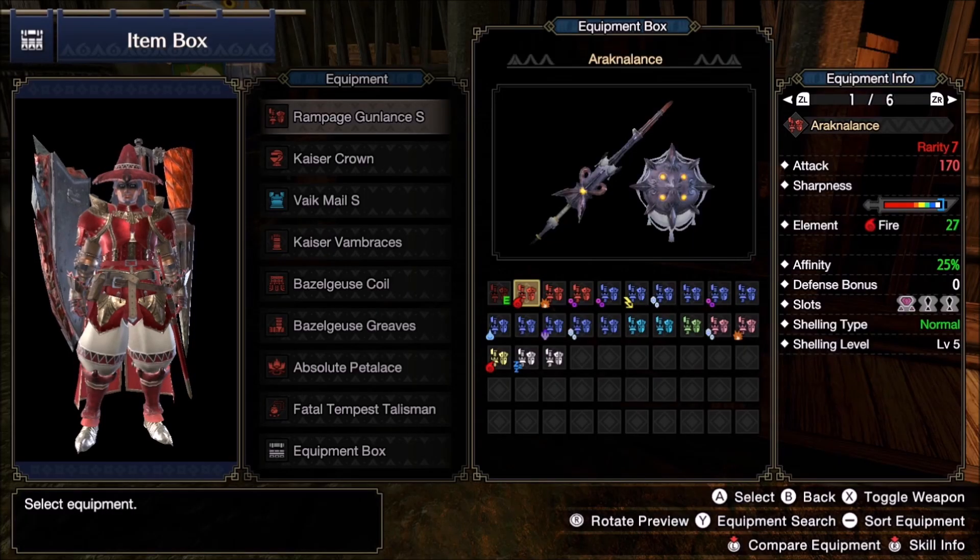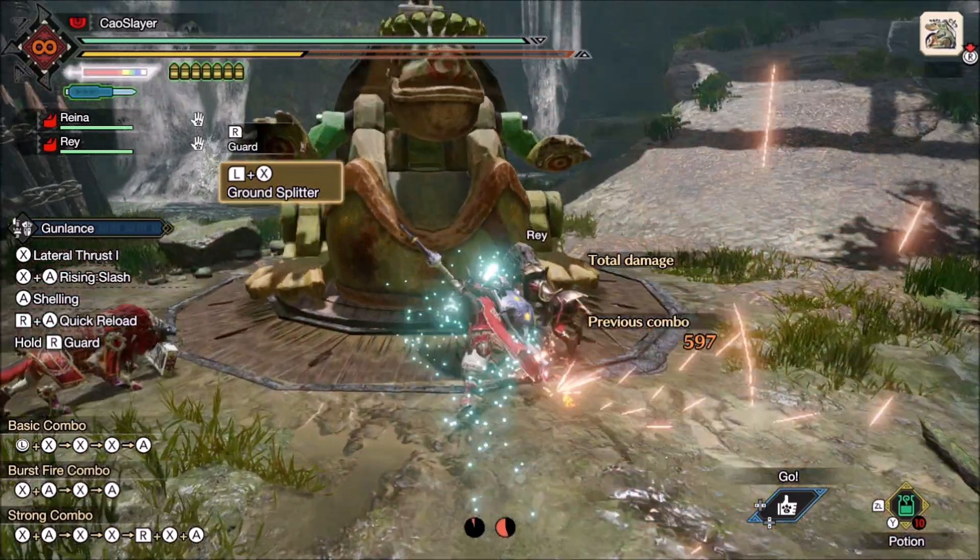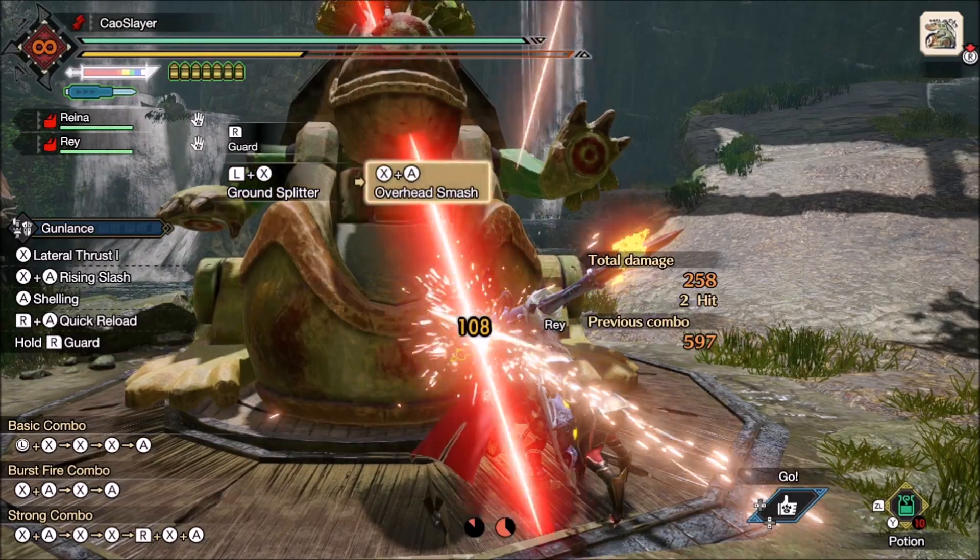I've seen some people trying to add Fire Attack to Arachnalance, but it's a big waste of resources. Arachna only has 27 base fire. With Fire Attack 5 you can get 37 points of fire — 10 extra points will be between 3 and 4 points of damage in a 30% fire hitzone when your sweeps are doing well over 150 damage.